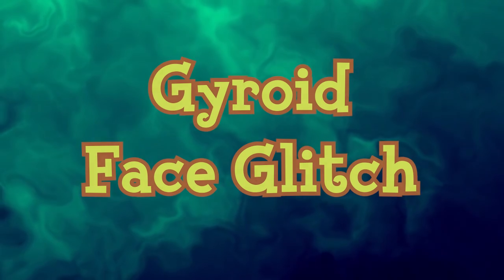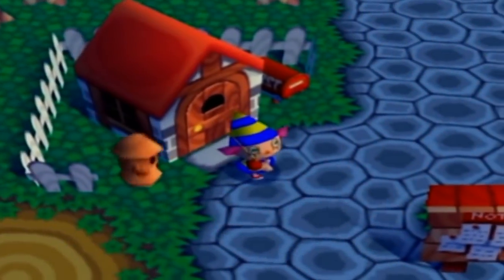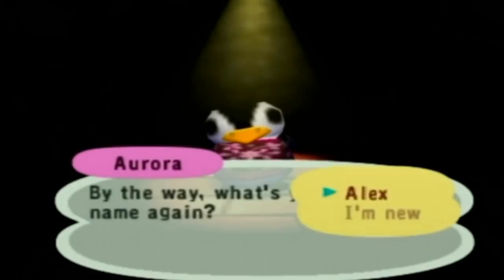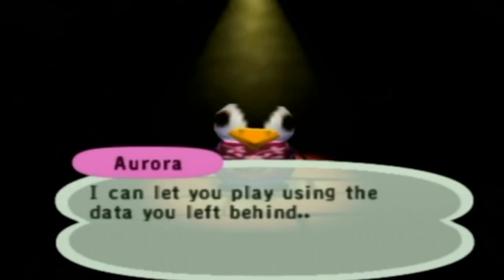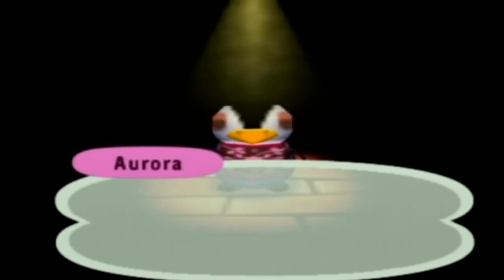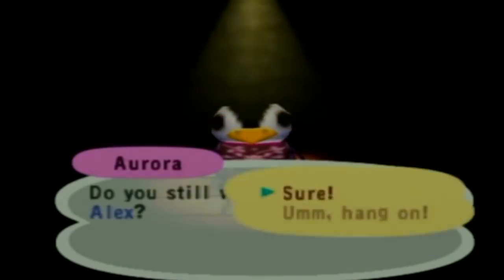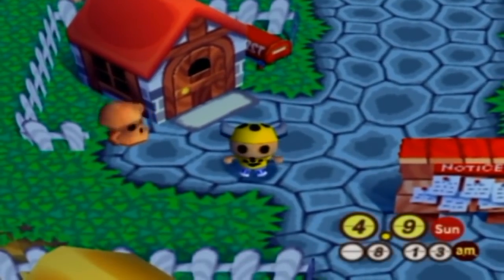The gyroid face is a glitch exclusive to the GameCube version of Animal Crossing. If the player visits another town and resets the game, the next time their save is loaded, the texture for their face is that of a gyroid. This glitch ends the next time the player saves. Additionally, when resetting in another town, all items and bells in the player's pockets disappear. This is reminiscent of Mr. Resetti — the game punishing you for resetting, though it's likely programmed to detect whether you actually reset versus properly turned off the console.